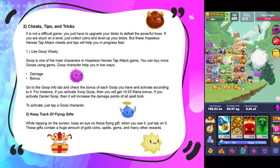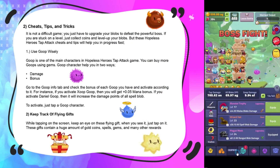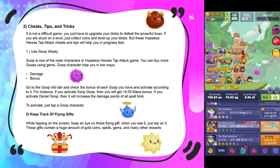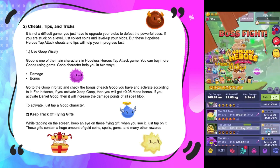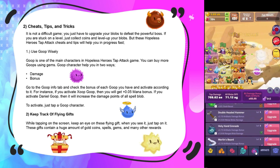For cheats, tips, and tricks: it's not a difficult game, you just need to upgrade your blobs and defeat the powerful boss. If you're stuck on a level just collect more coins and level up your blobs. These tips will help you progress a bit faster. The first tip: use goop wisely — goop is one of your main characters and you can buy more goops using gems.